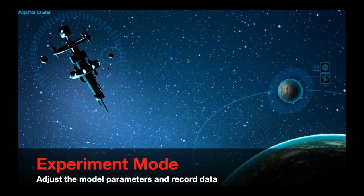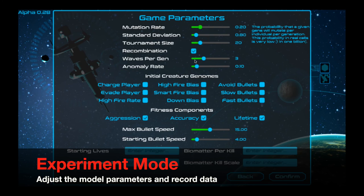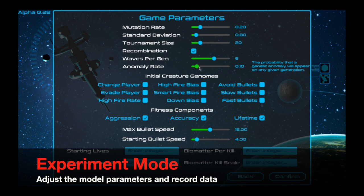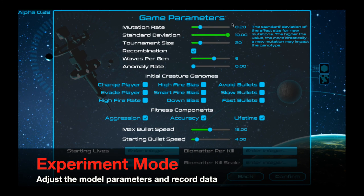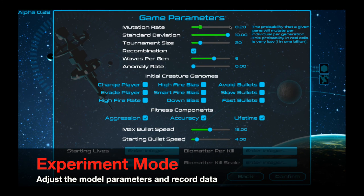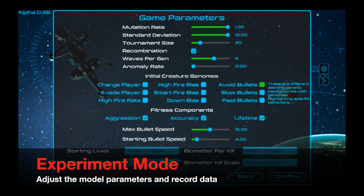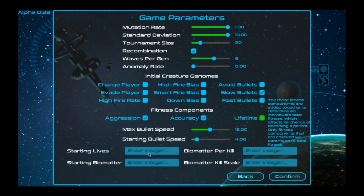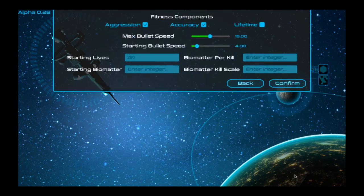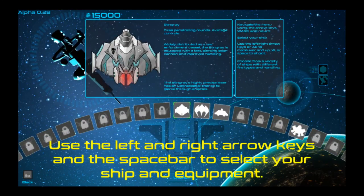One of the really nice features of Darwin's Demons is experiment mode, in which you can go in and change the settings — in particular the settings related to evolution: the population size, the mutation rate, and so forth. In addition, all of the data — all of the genomes and the fitnesses for every Protean in the swarm — gets output to a file, so you can run experiments and analyze the results.